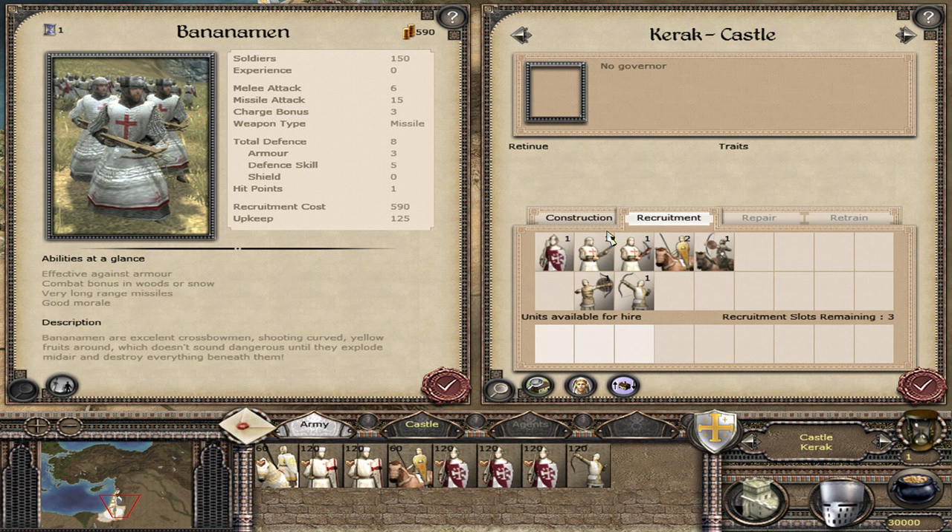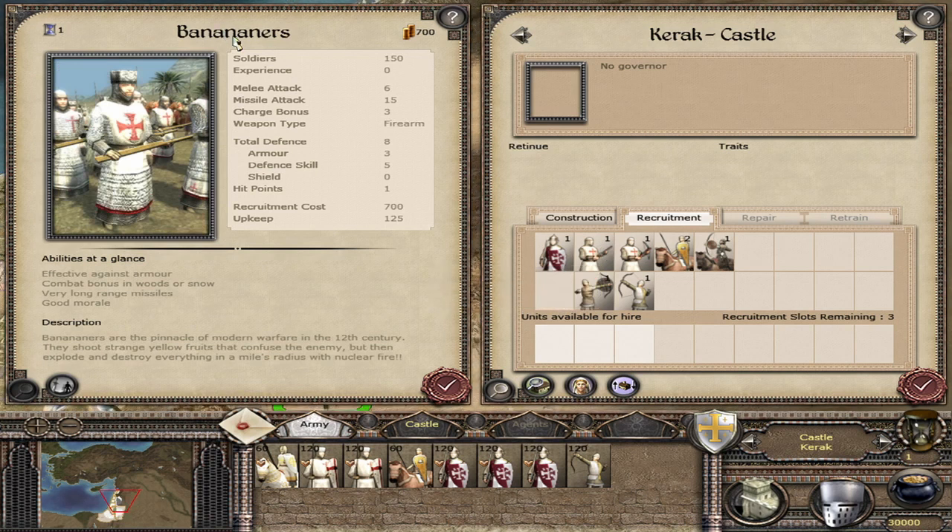And then we've got the super bananas — the big one, the nuke. Bananerers. Yeah, bananas like gunners, but bananas. Bananas are the pinnacle of modern warfare in the 12th century. They shoot strange yellow fruits that confuse the enemy, but then explode and destroy in a mile's radius with nuclear fire. I can't wait to get some of these.